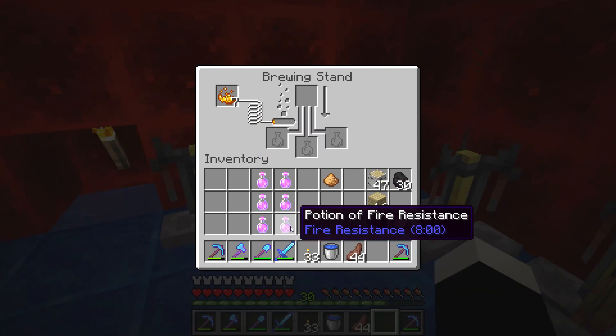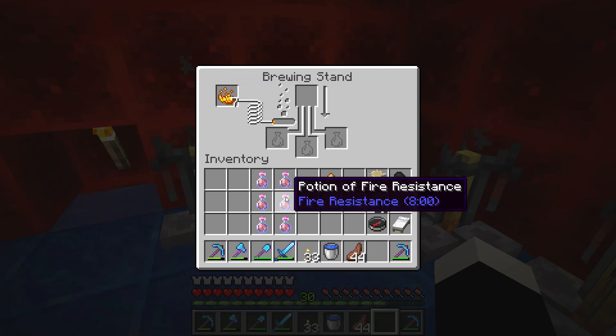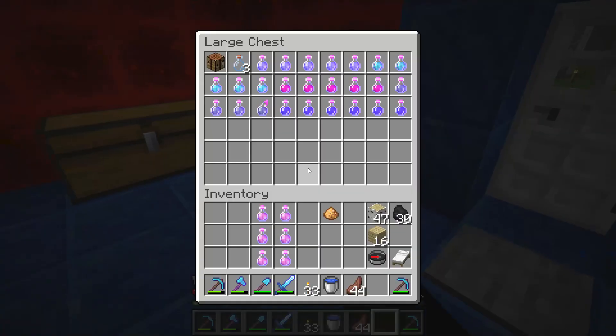And that is how you make a potion of fire resistance. You put the water bottles at the bottom, then nether wart, magma cream, redstone dust. Make sure you have blaze powder to power it up. And then you have fire resistance potions — 8 minutes. Very good.